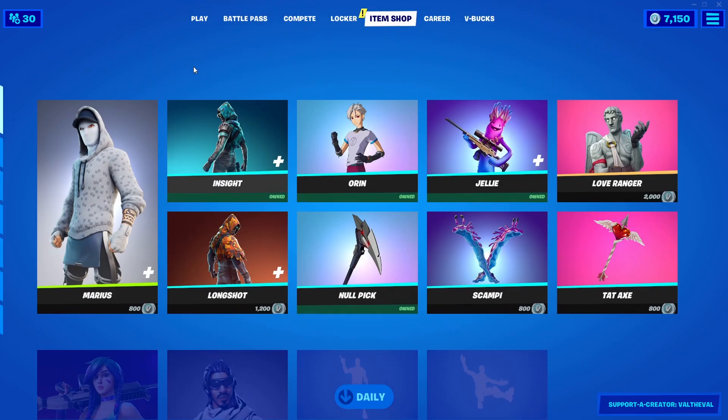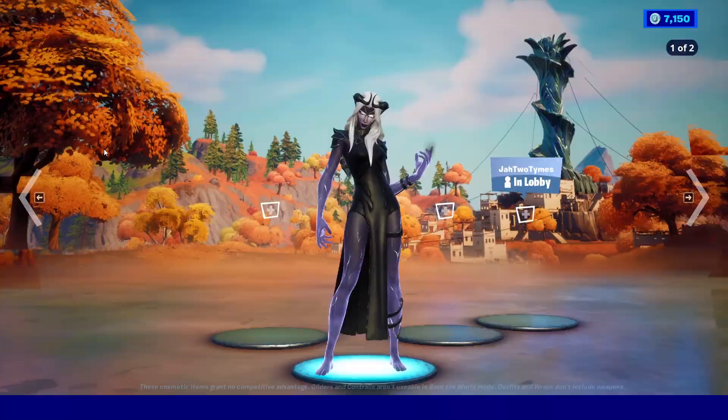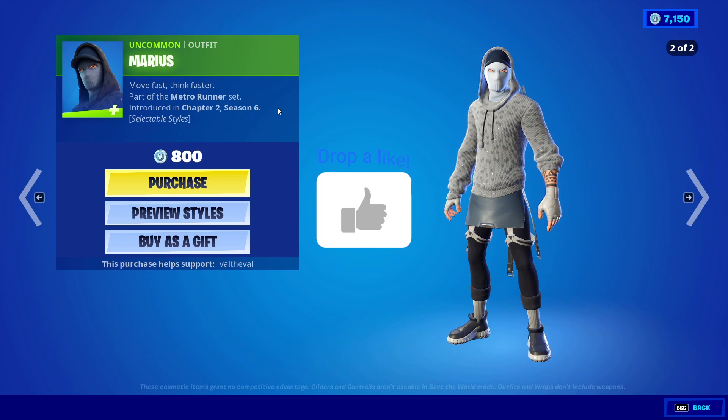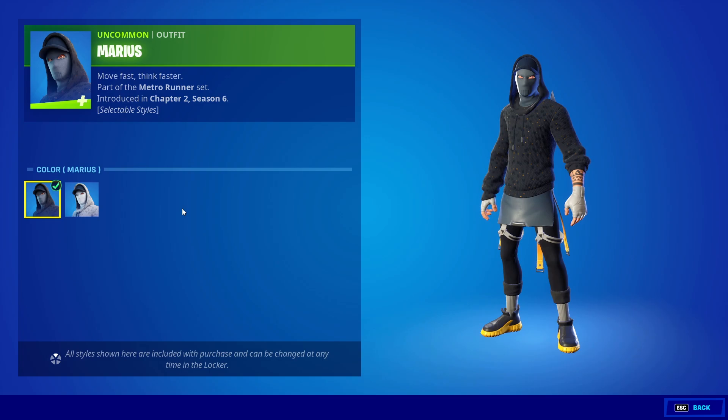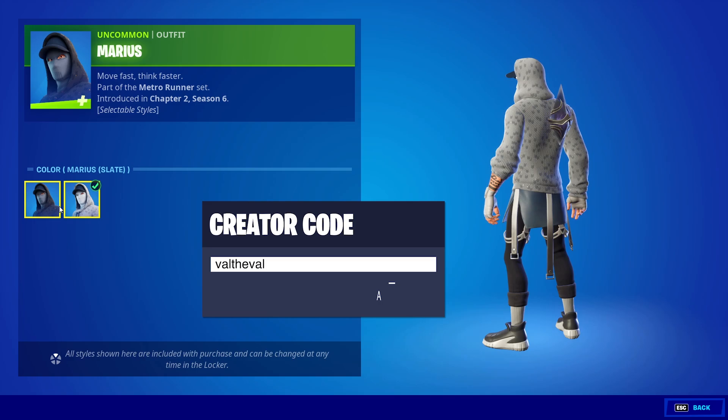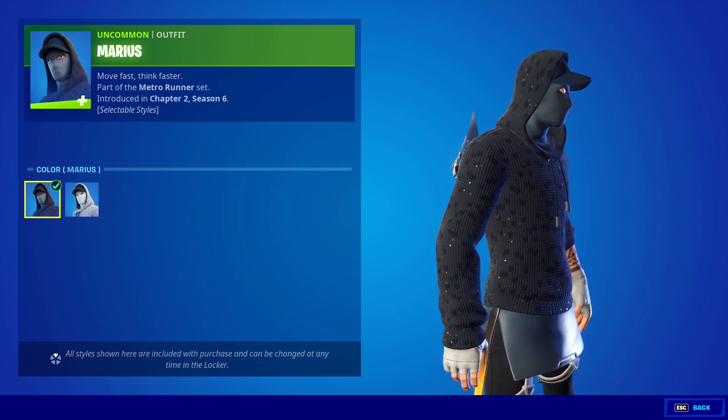It looks like that's the only thing that's new in today's item shop. I'm not really seeing anything else other than the bundles. So let's see what we got here. Part of the Metro Runner set — move fast, think faster. He does have two different styles. There's the Mario's version and there's also the slate. I think I like the default one a little bit better. I feel like it matches with his shoes a little bit more, and I like the yellow on the back. And if you look closely on the shirt or the sweater that he's wearing, there's like a little bit of gold specks as well.